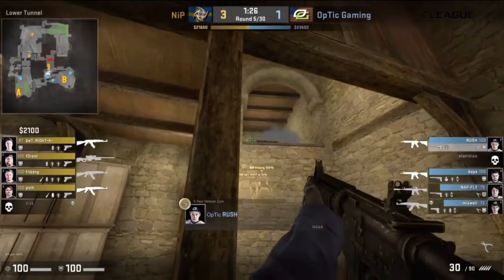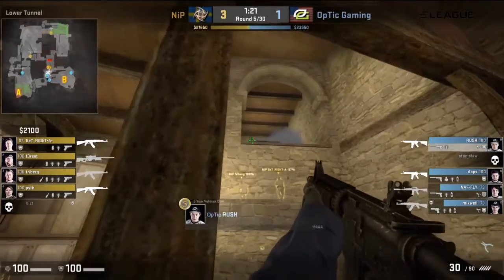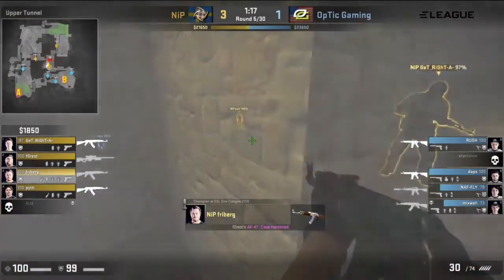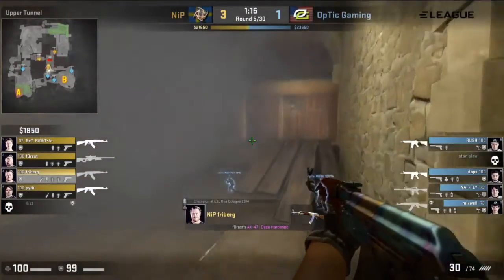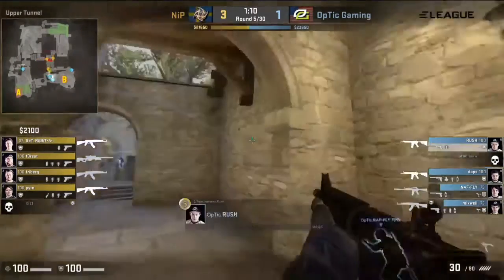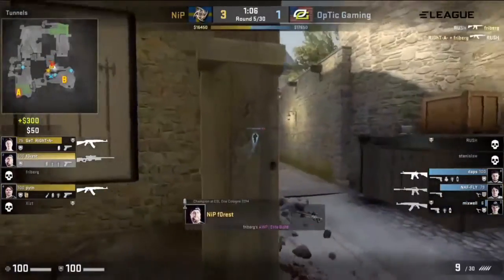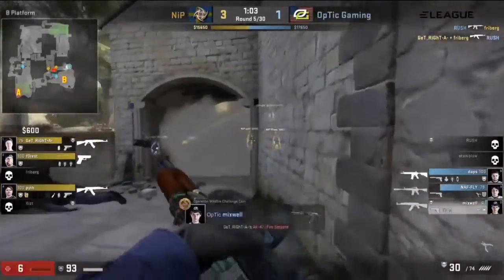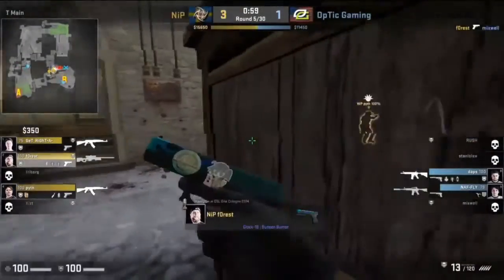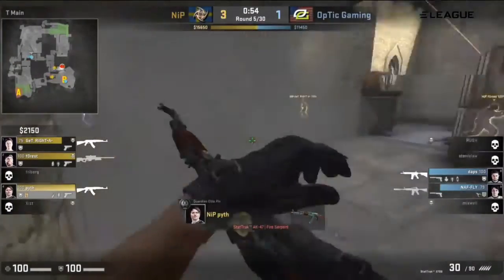This definitely poses a big problem for Optic — they have to spread their defense more thinly. They're keeping three at B right now, and I do like the fact that Daps is moving up at the A side. I almost wish he would keep going to get more information right now because they need it. This B hit could be lethal. Rush is falling back, tries to transfer onto the next, and a nice shot right through the edge of the box almost drops Mixwell. He's going to get that flash off — Forrest just puts shots through.